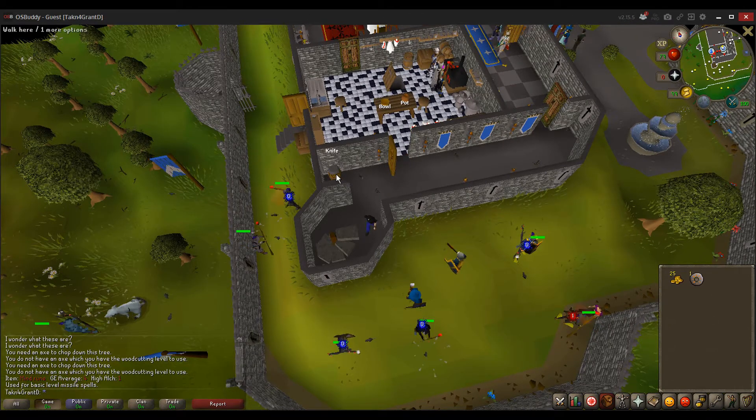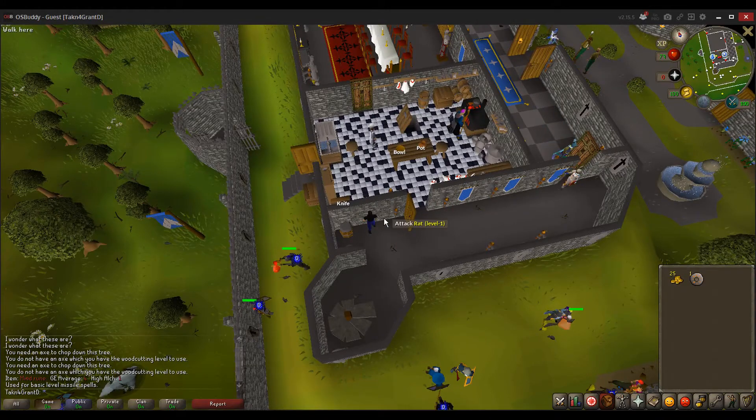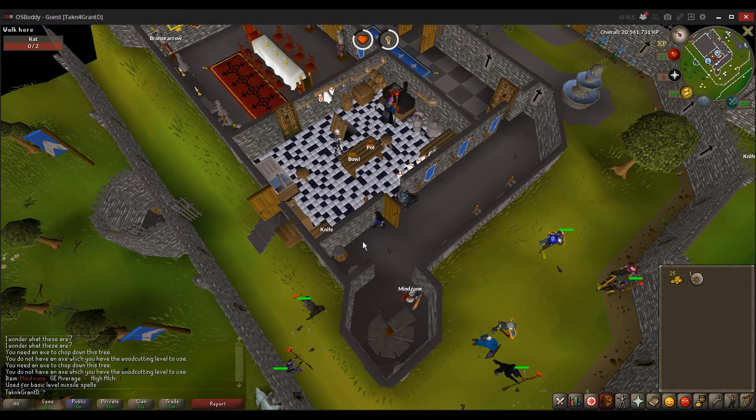Since they're all wearing full iron armor, that rat's never going to hit them. I don't think it's possible for a rat to actually hit you. I think I can attack someone. Attack it? Killed him. Nice. Got him. First kill.